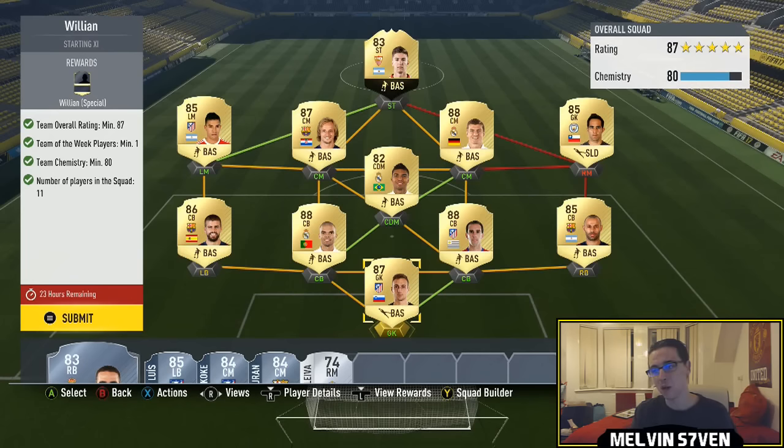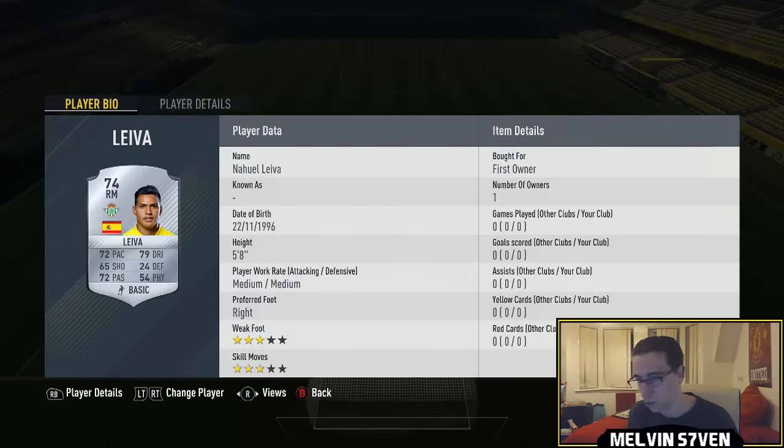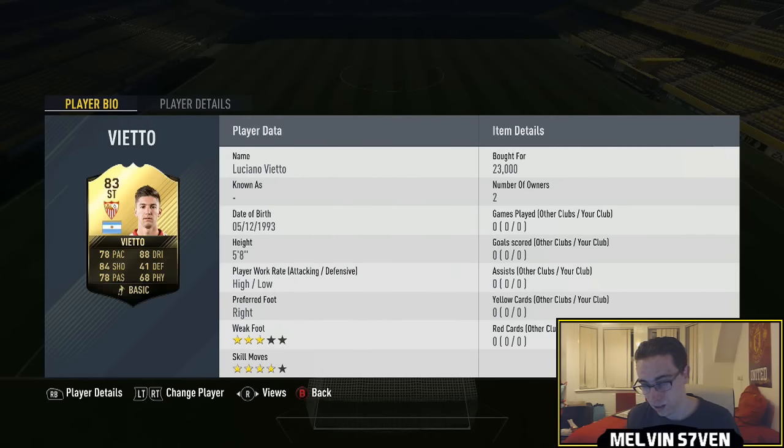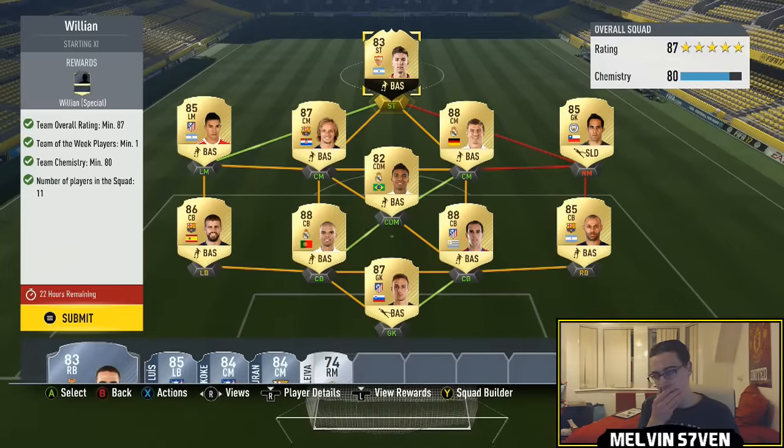This is the team I'll be using for the Willian 87 overall SBC. We've got Mascarano, Godine, Pepe, PK, Casimero, Bravo, Cruz, Rakatic, Gaitan, and inform Vieto. In total this cost me 220k — well, I think it was 215k actually. Obviously all these players are inflated; there's probably a cheaper way you can do it.